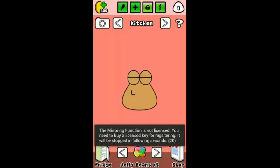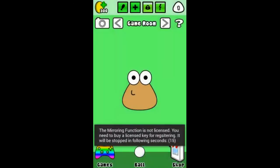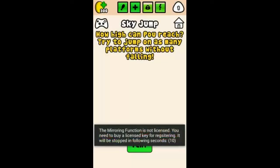If it doesn't like the food, it'll just reject it. Under games, you can play whatever you like — like Sky Jump. I'm just doing a test recording today.